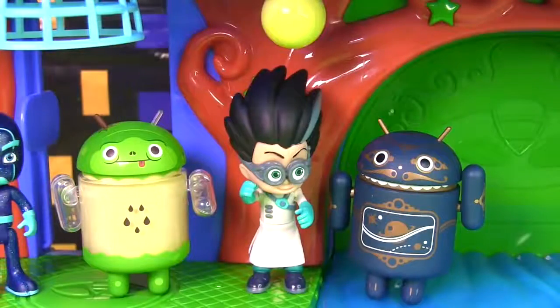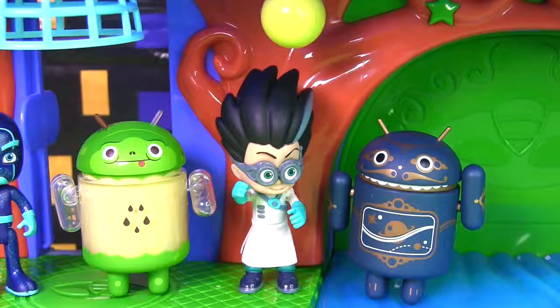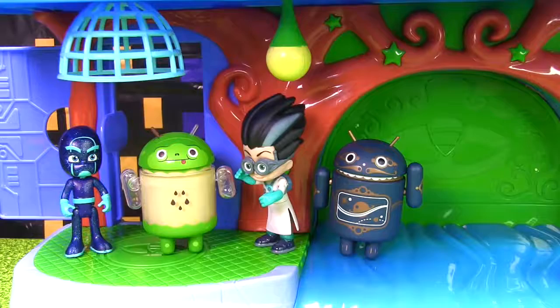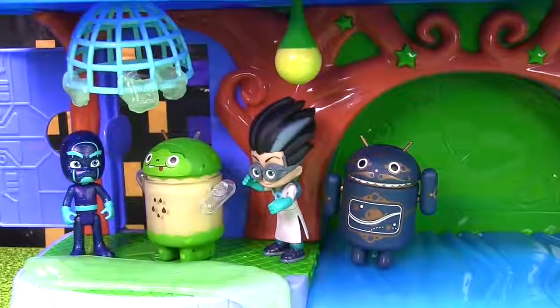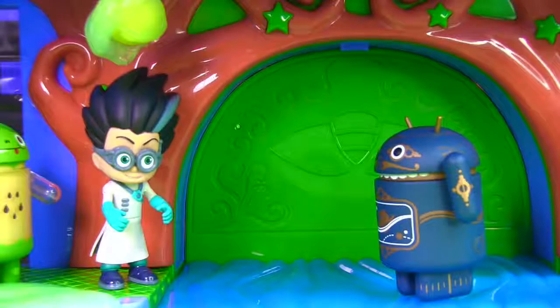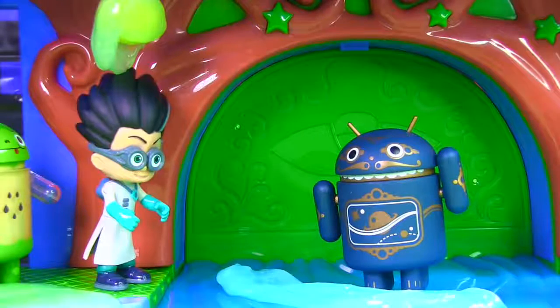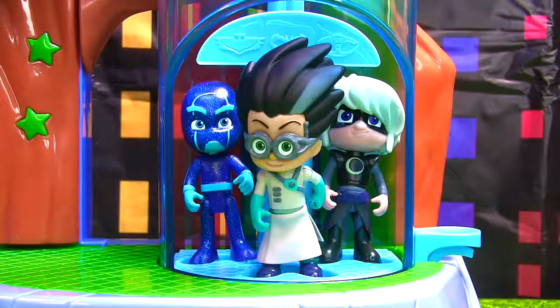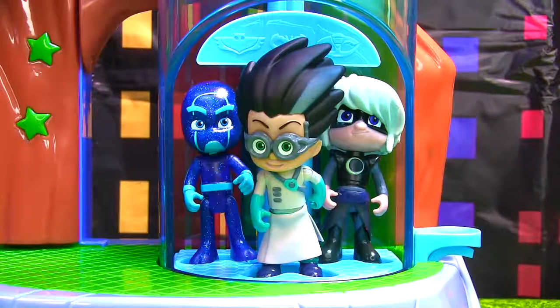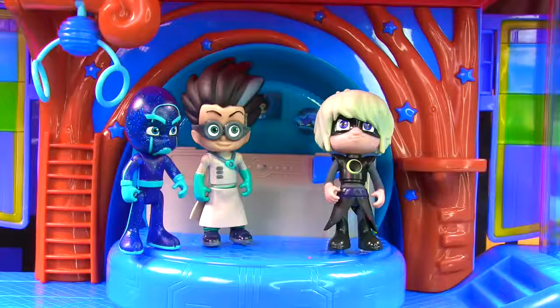I have a special slime for the PJ Masks — it's camouflage. So my green robot will put green slime all over Gecko's level. Slime it! Robot slime — that light above my head is perfect. And now for the river, my blue robot will use blue slime. They won't even be able to see it. Excellent! Let's go up to Catboy's level.